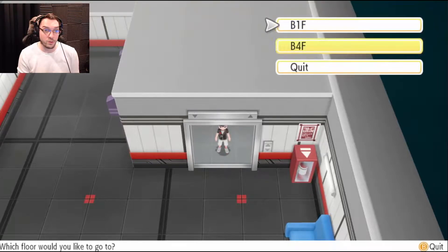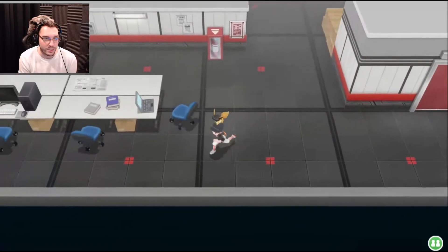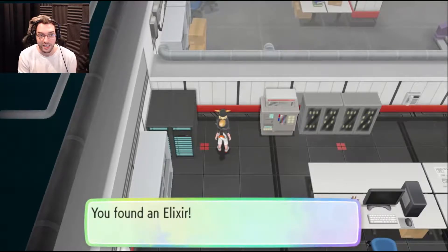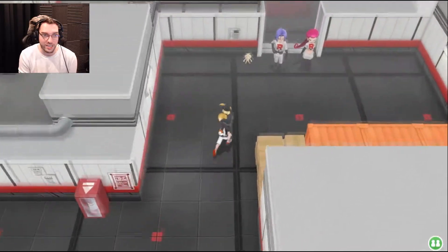Let's go to basement four because that's where we need to be. Okay, let's see what's going to be over here — maybe we can get some good items. I think this area back here — yeah, that's where the key card was, where we had the guy throw it up on the rafters and we had to go get it. And here's Team Rocket!